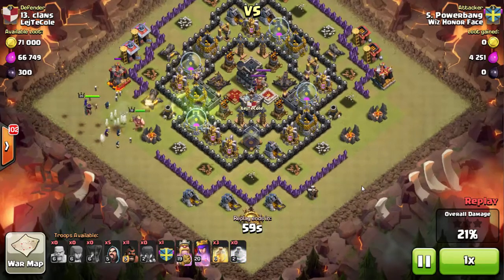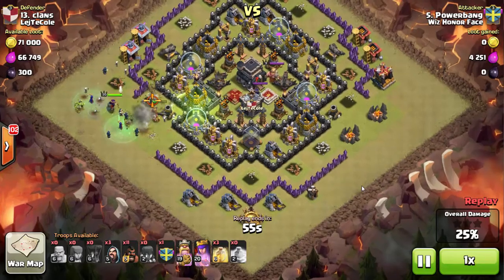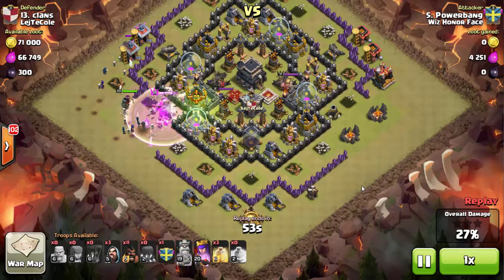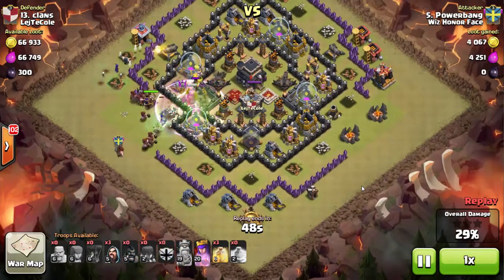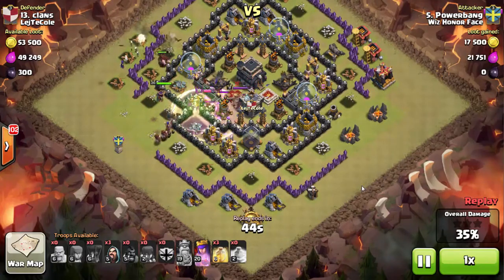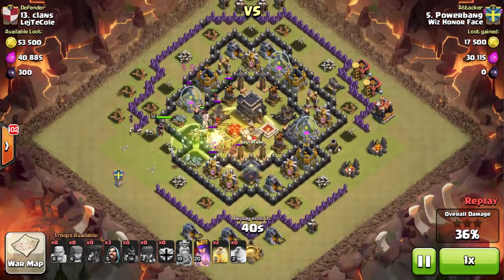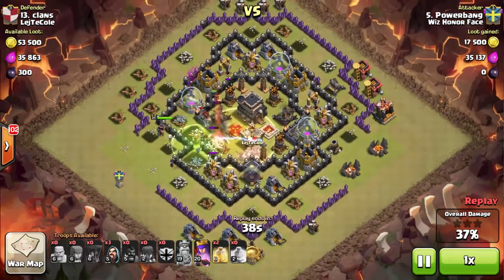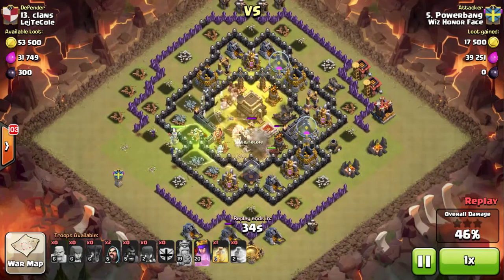Trying to save time, I throw down a jump spell to quickly access the core as soon as the funnel is created by the wizards on top. I rage up — the King is getting a little low, Queen hops the wall and she's down safe. I send in my hogs, a couple to take out that top cannon and the rest go to the core. I've got three heals remaining, pretty easy to cover the entire core.